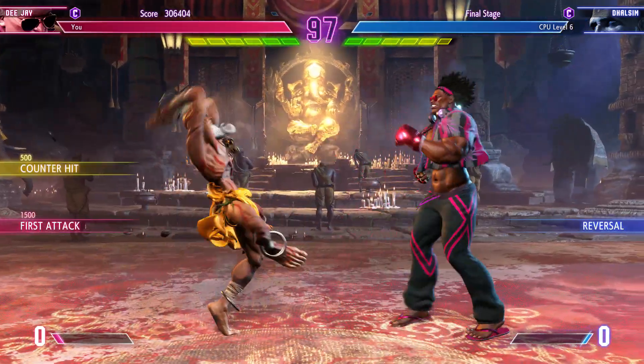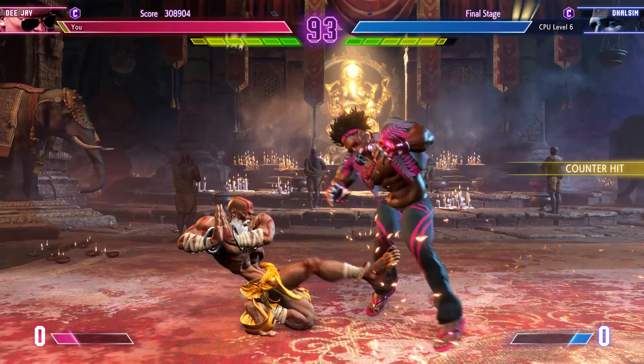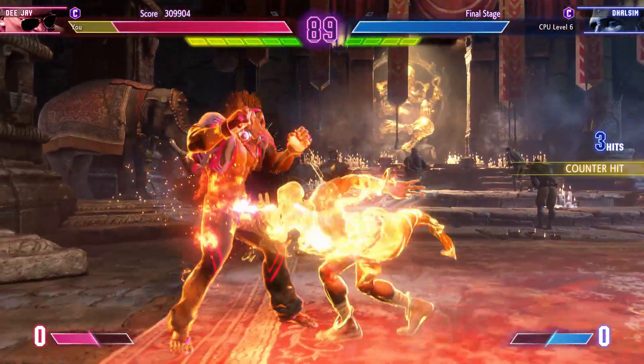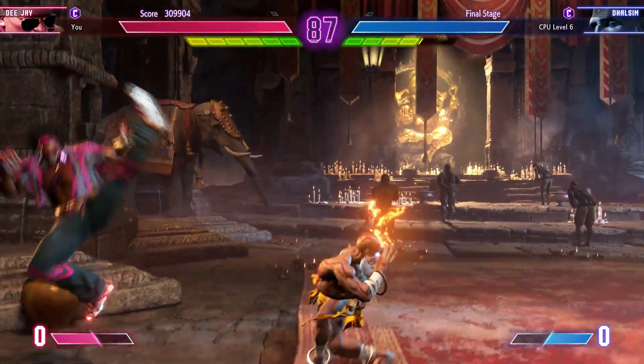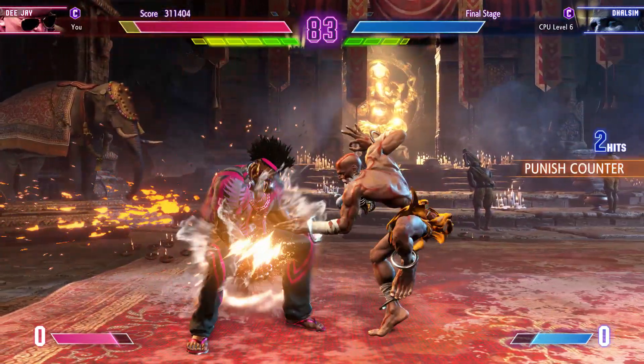They go for the forward jump to start the round, looking to make something happen. The jump in catches them. You can open up chances to do big damage by baiting something out, getting that opening, and then jumping in.